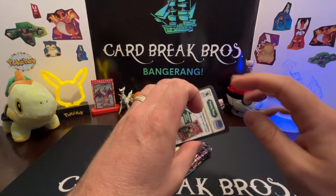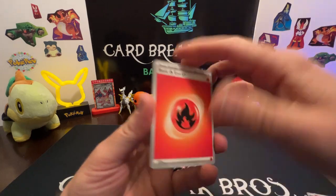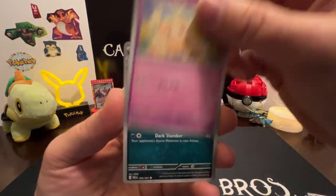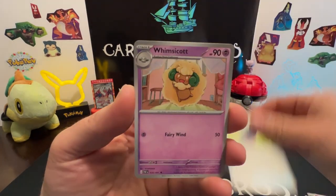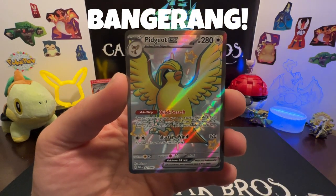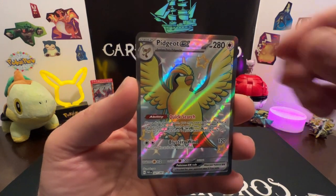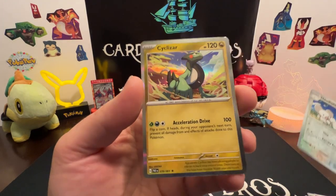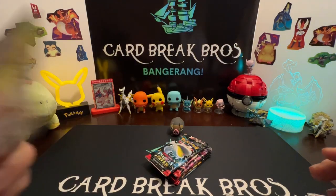Let us know down in the comments if you've already started opening up this new set — it's gonna be a hard one to collect, lots of baby shinies in this one. Ghastly, Paldean Student, Finizen, Haunter, Koraidon, Mona's Backpack, Whimsicott — oh alright! Pidgeot EX full art shiny, banger! We got a hit behind it too: Tauros reverse and a Cyclizar holo. We'll go ahead and sleeve that one up.